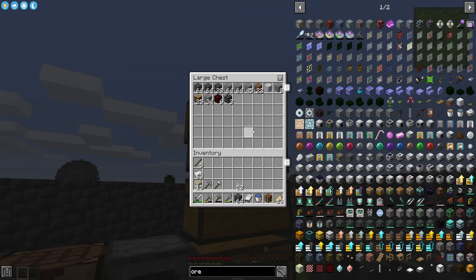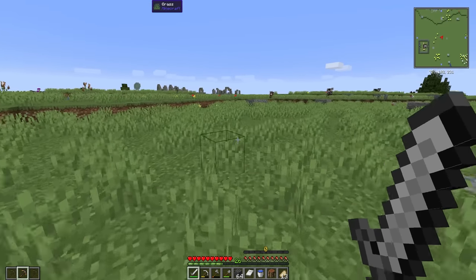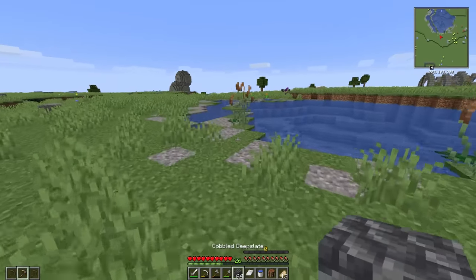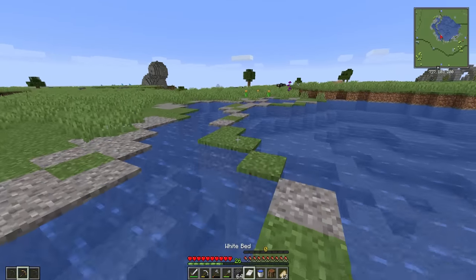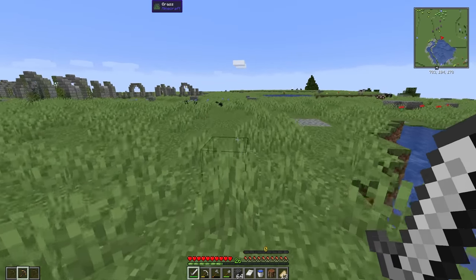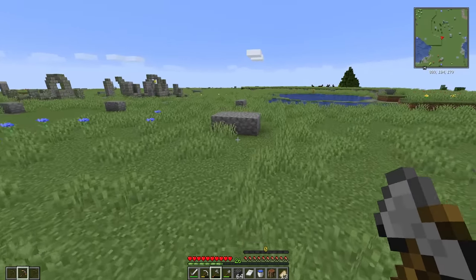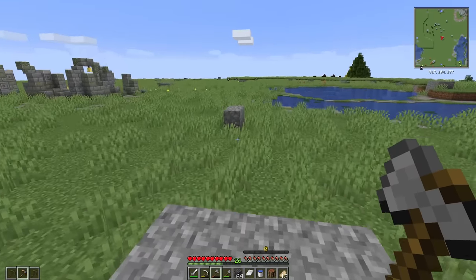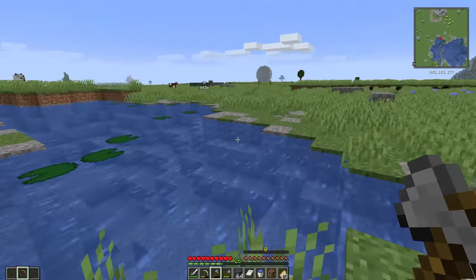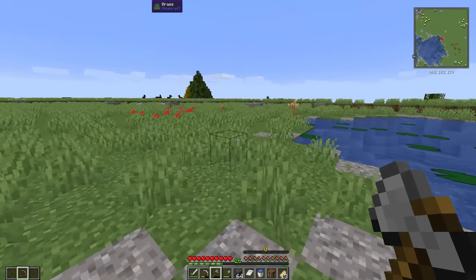It is time for us to go out and find a village. I think that's going to be the next important thing for us, because there are a few different things you can get in villages — not only villagers and food, but there are immersive engineering houses that generate in some of them, and those have a crate outside of them which is essentially a shulker box. That will be hugely beneficial for mining, gathering resources, and inventory management.